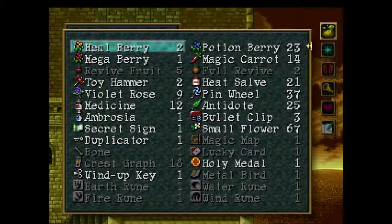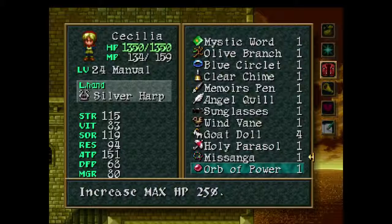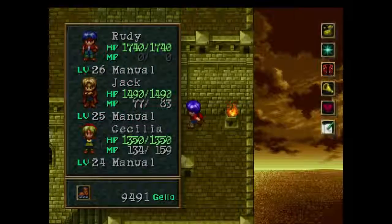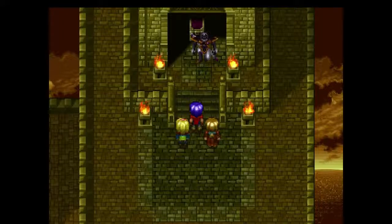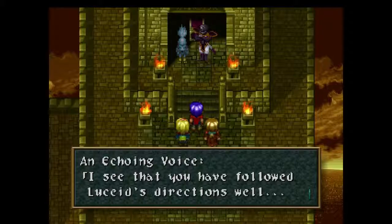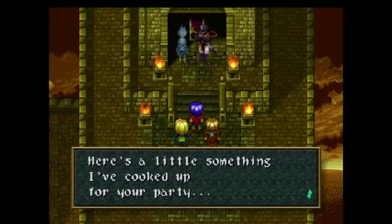Now you're going to need to heal up, so use Cecilia and her heal. Take off the silver harp, and if Cecilia isn't at least level 23, have her equip the orb of power — you want to keep her alive. Mystic Ward and Reflexes equipped — we're ready. Walk up to fight the boss. 'Human warriors, what do you wish to carve in this epitaph? This is the resting place of the dreams of the sea wind seekers.' This guy is pretty cool — a new demon, but this one seems a little different.